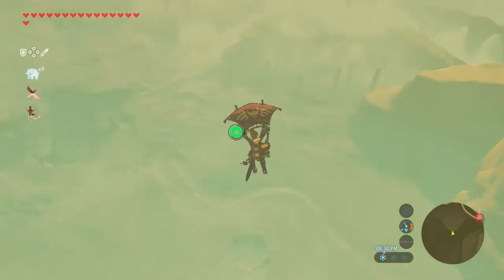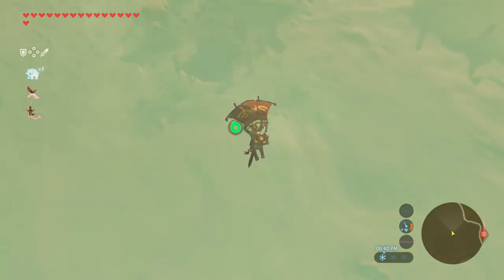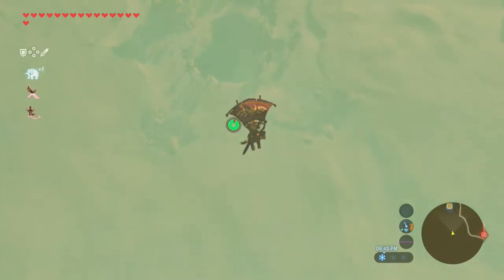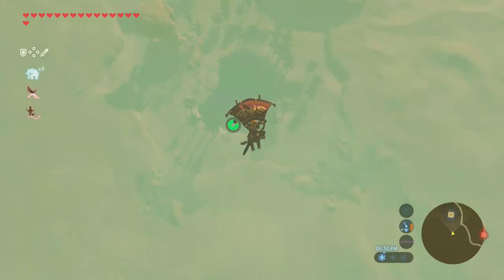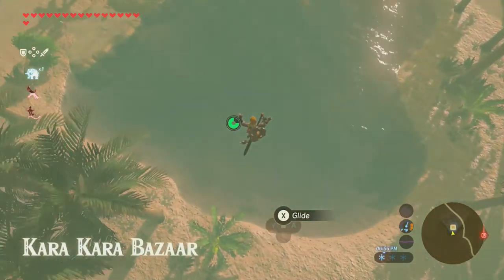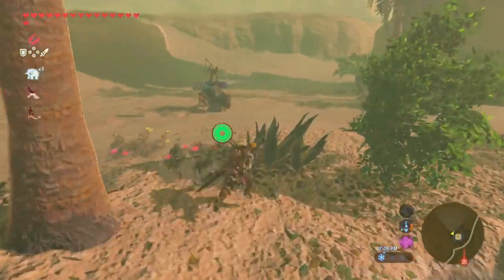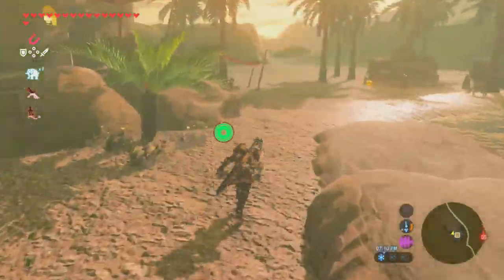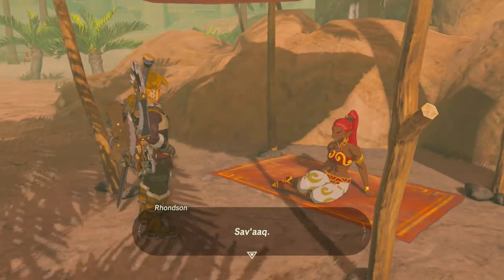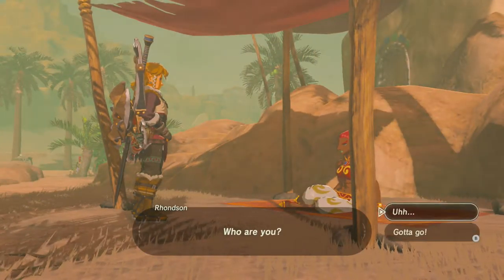Oh yeah, we still gotta go back to the Rito to do their side quests. Go over here to this girl sitting underneath the tent. Ani? Rodson? Who are you? I'm a foe. Yes.